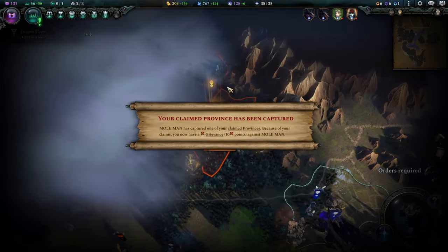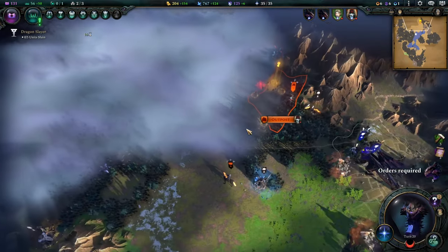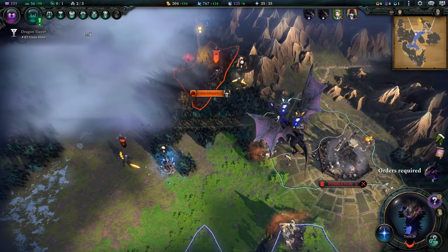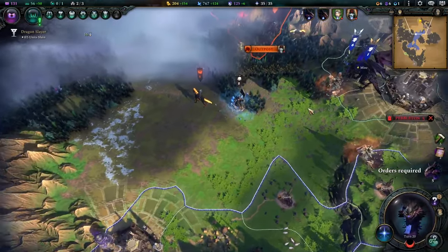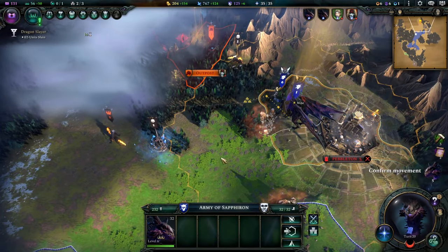Is this Mole Man? Oh my God — Mole Man's setting up outposts near me, dude. He literally set up an outpost on top of one of my quests so I can't do it without grudging him. What a troll, bro. Oh my God, Mole Man.